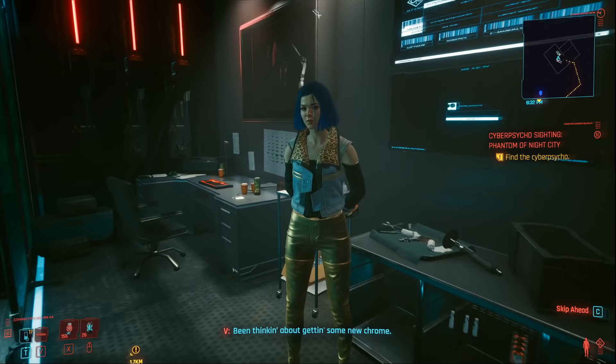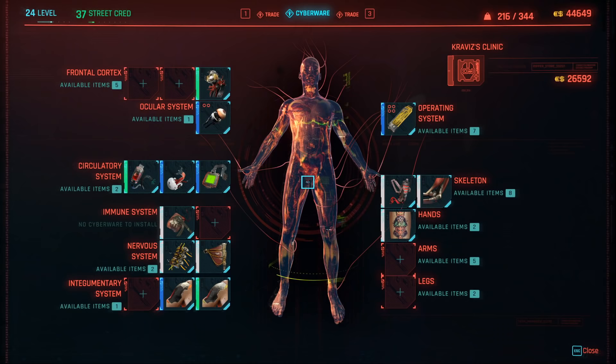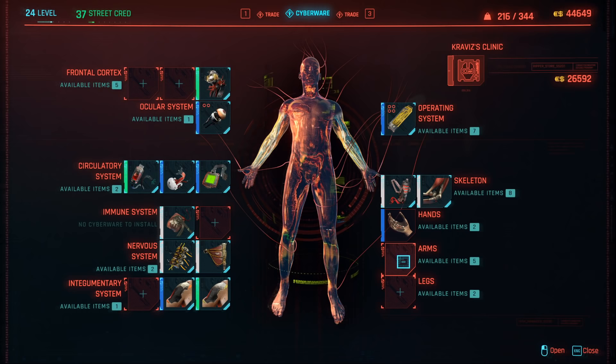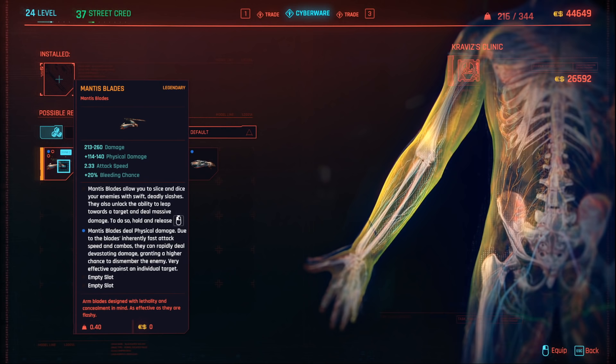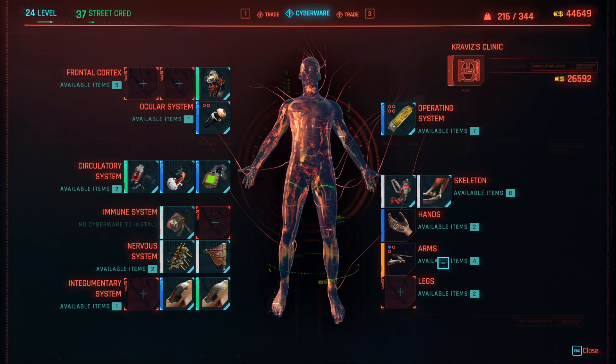That will open up this menu and you can now install your own cyberware. If you go ahead and click on your arms, which is just down here, you'll see all of the options that you can implement in your arms — specifically the legendary Mantis Blades that we just got for free. Just click on that and now you have your Mantis Blades equipped in your character and you can go ahead and use them.